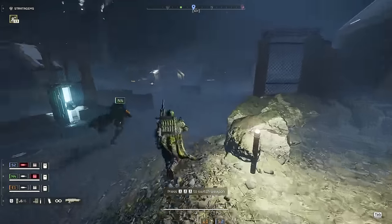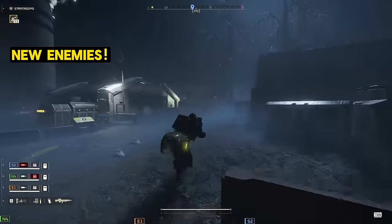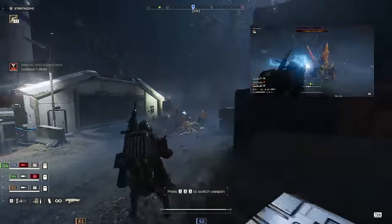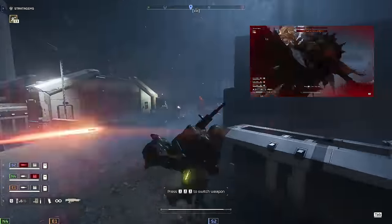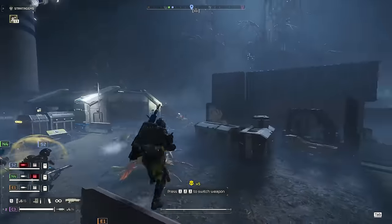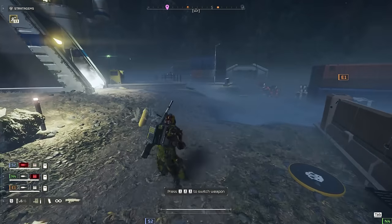Now let's talk about the new enemies, because understanding them is making it a lot easier to kill them. First off, we've got the new Brood Commander. They are aggressive as crap — I was shocked at how aggressive these enemies are. You blow off a few of their limbs and they seem to get faster and more eager to tear you to pieces. They're a very high priority target, whereas the old Brood Commanders were more like a bullet sponge. These guys are actually dangerous because they spawn more enemies that are like a cross between a warrior and a hunter, and they do it pretty often.